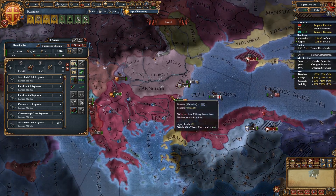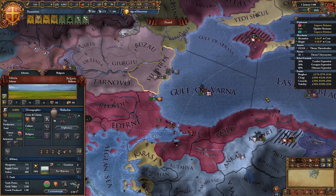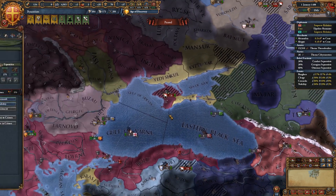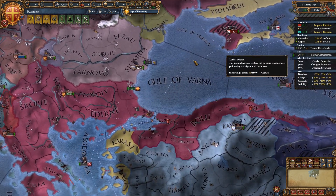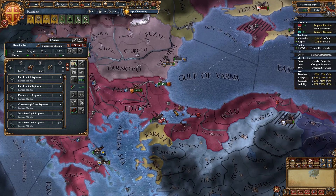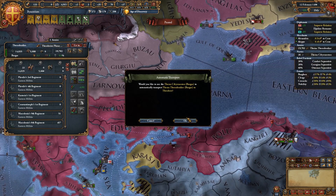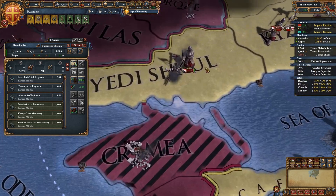We do have rebels — I forgot about that. So we are going to have to deal with these rebels now. Unfortunately it's going to be a pain because I have a feeling once we start trying to move some forces over here, they are going to immediately shift over — oh, they moved across, so that's perfect. Let's get troops over there.